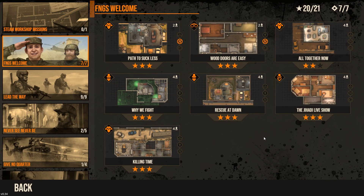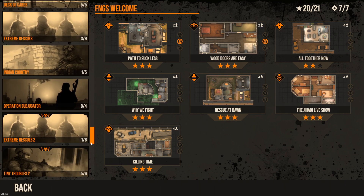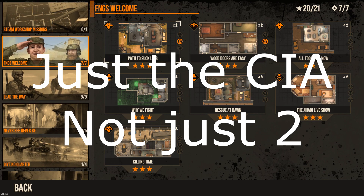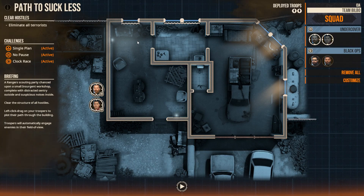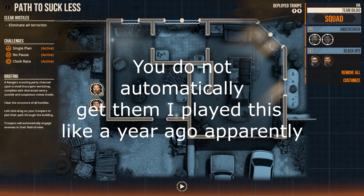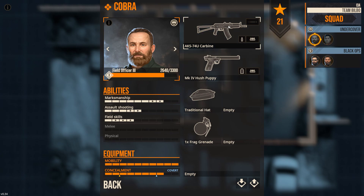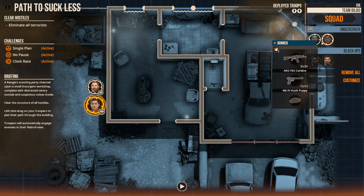What is up gamers? Today I think I'm going to be starting a challenge, and that challenge is to complete all the default door kicker missions with just two CIA operators. Let's go ahead and start at the path to suck less. This one automatically gives you CIA operators, but I think it's a good place to start. So for this mission, what do I want to set them up as? I'll be back to you guys when I have my team all set up.